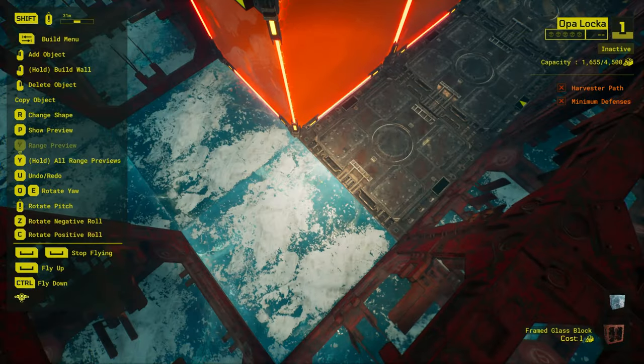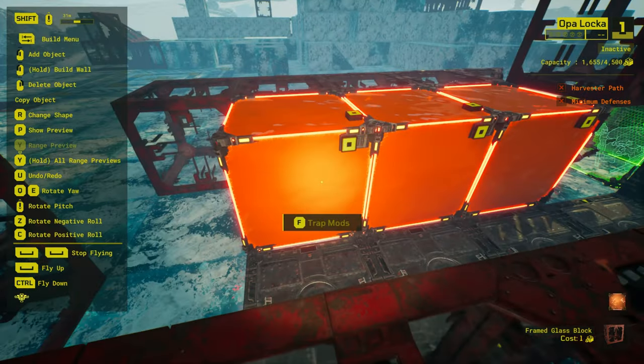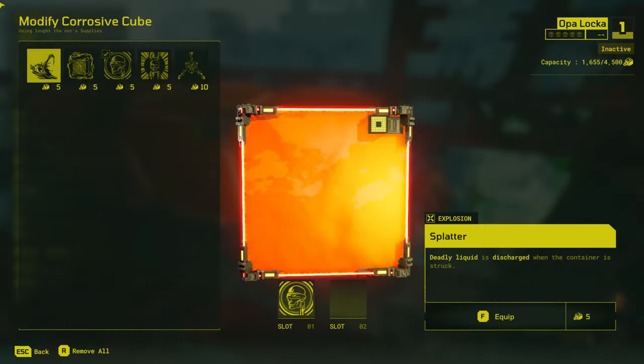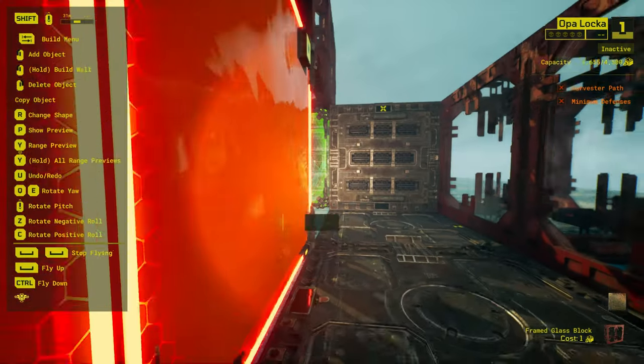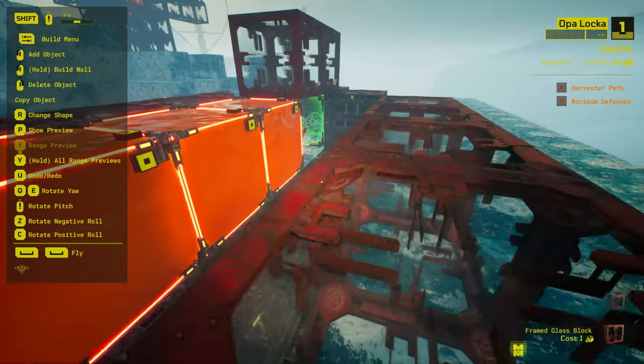This setup utilizes four key things: a line of opaque corrosive cubes to block vision of what's going on, and a DMS cannon which launches a guard with the addon Dead Man Switch at a player.